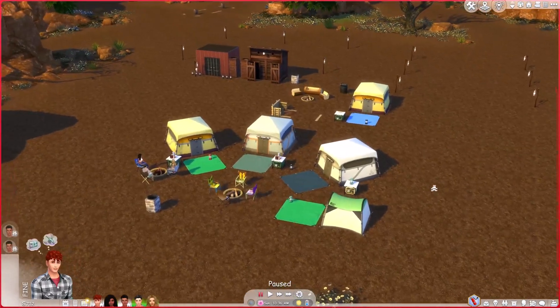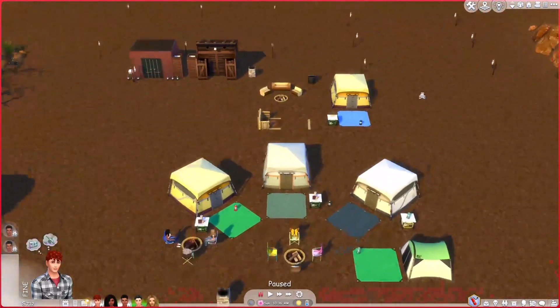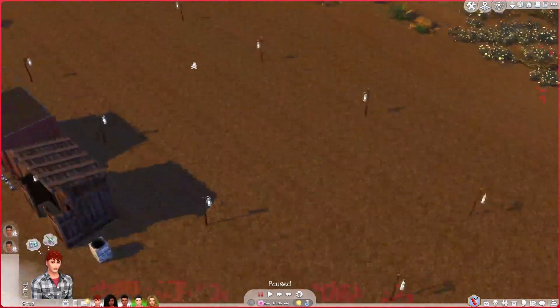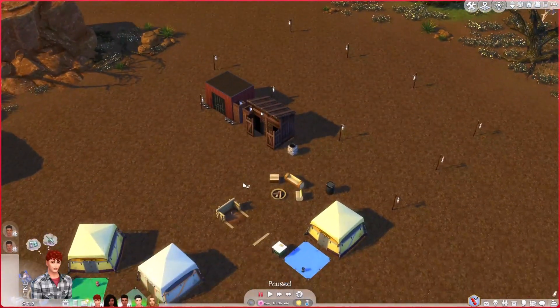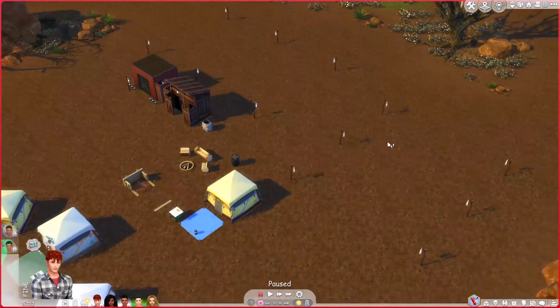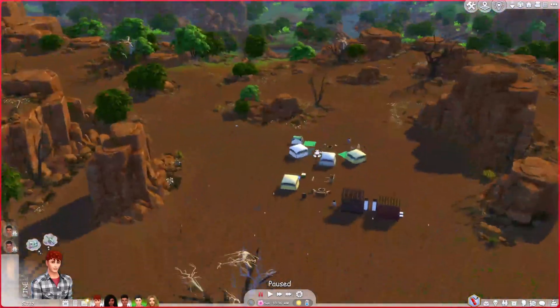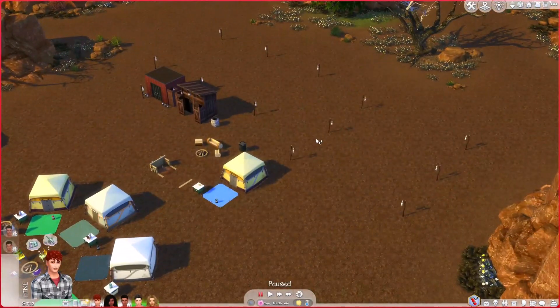This is what it looks like — I like it, it's very simple. All of these areas are going to be where our plants, gardening, and farming happen. The farming is going to be split between the two different bases. This base will focus on actual gardening and plants, while the other base will focus on animals — except for horses, which will be introduced here at Chestnut Ridge since it feels more appropriate and there's a lot of open space. But that won't be for a good long while.